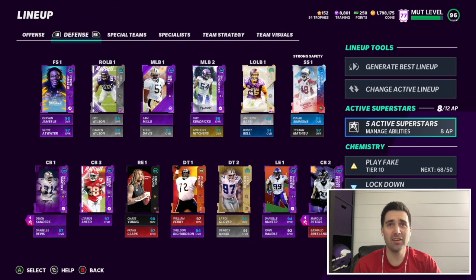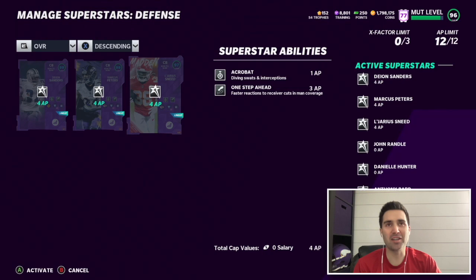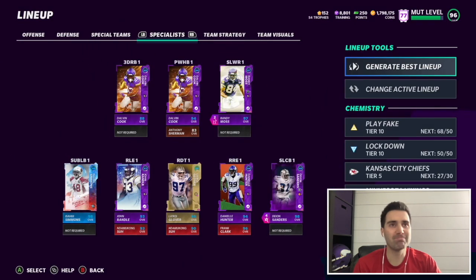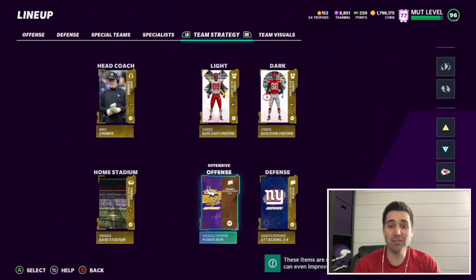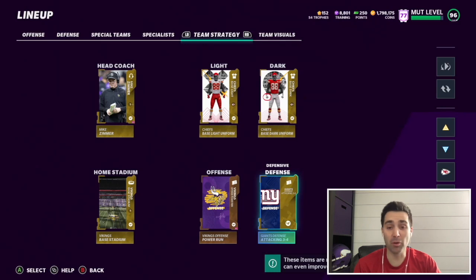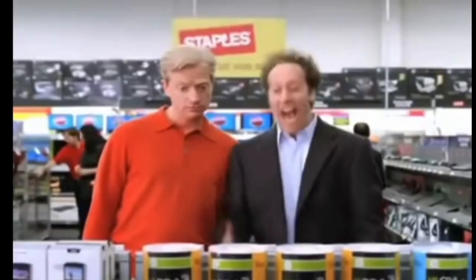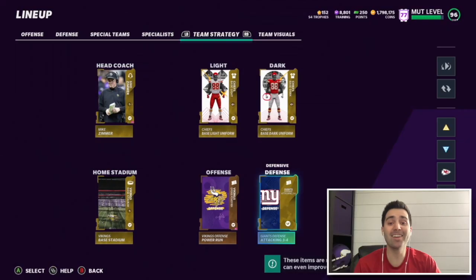I got rid of my expensive Sneed card and powered him down — he's still 98 speed, so I need to put the extra ability on him. Minnesota Vikings offense, New York Giants defense — go to winmadden.com to get access to either or both for $2.99 a month, cancel anytime. That's a low price. Let's jump into the video.